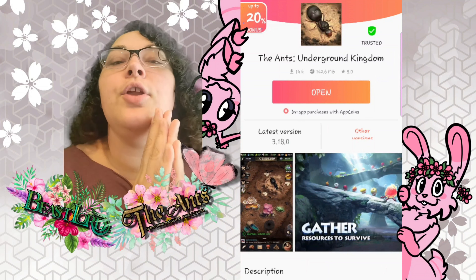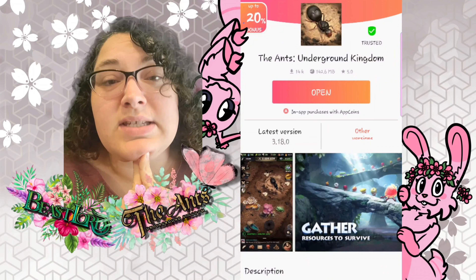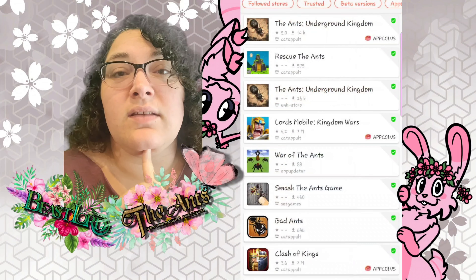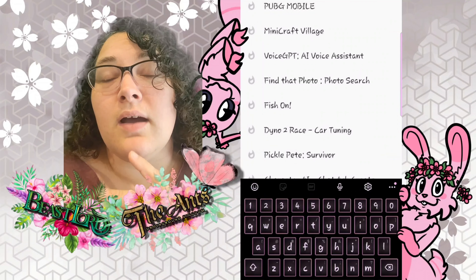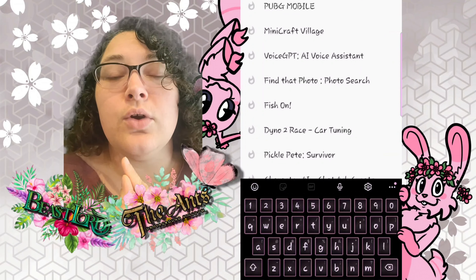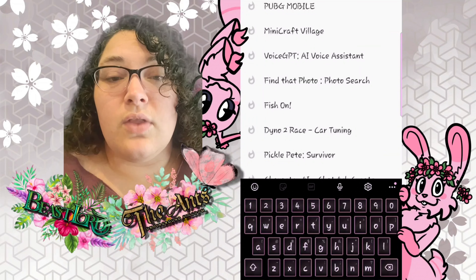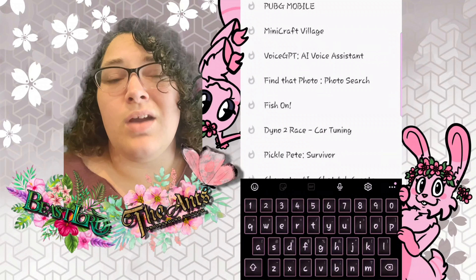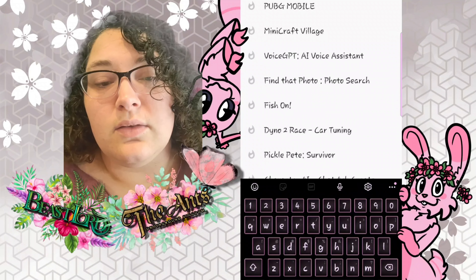So how do you take advantage of all of these different bonuses? Well, for one, you are going to have to download their version of — like Google Pay, Google Wallet, whatever that is — and that is so you can store your preferred method of payment, whether it be credit card, PayPal, or just topping up with their app coins. So let's pull this up.